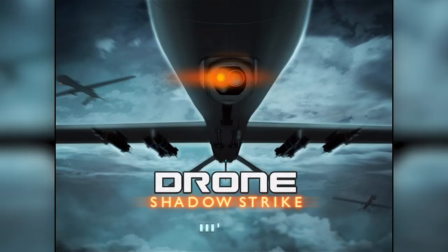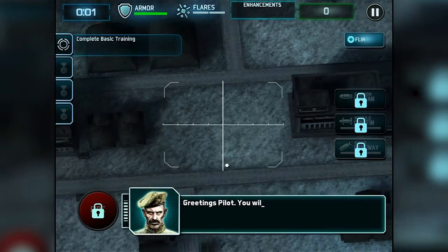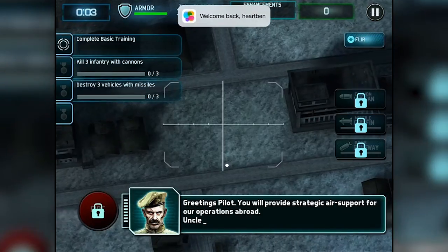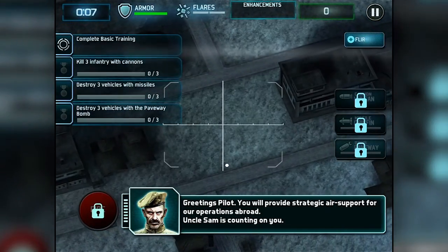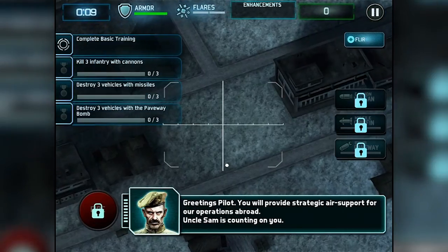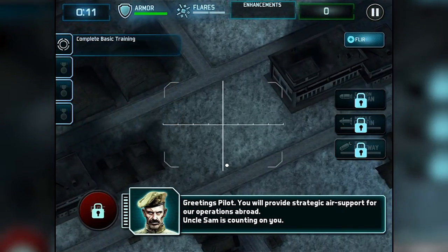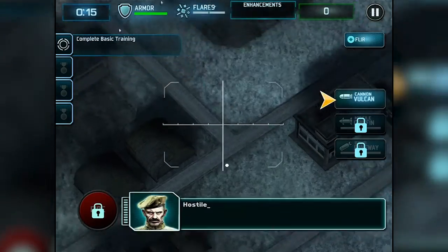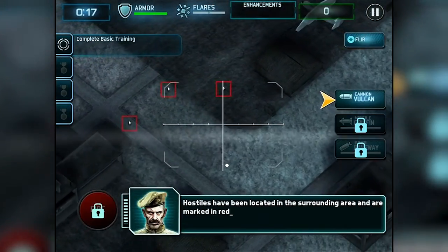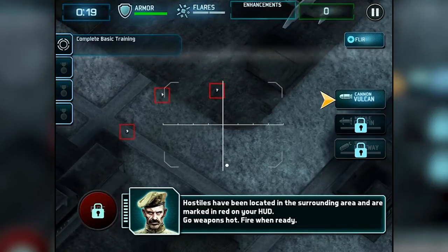Hey guys, how's it going? Heartben here, and today we're checking out Drone Shadowstrike. So they just throw us right into the action. 'Greetings, pilot. You will provide strategic air support for our operations abroad. Uncle Sam is counting on you.' Alright, so we gotta complete basic training. Cannon Vulcan — that sounds pretty dope.